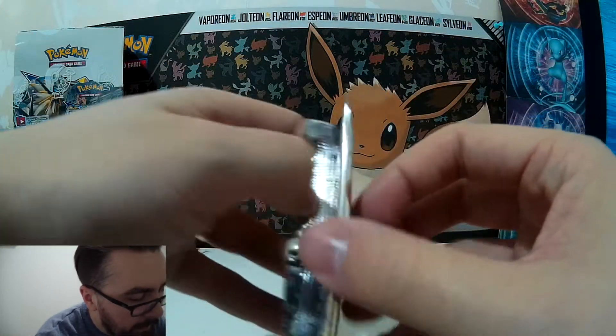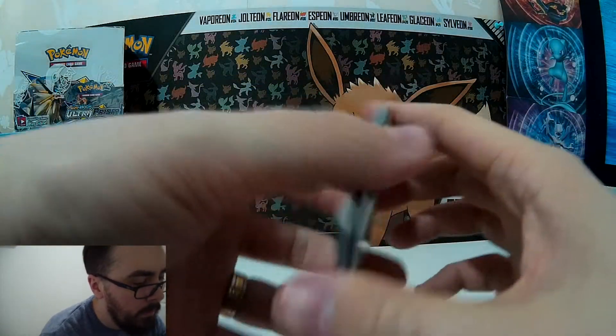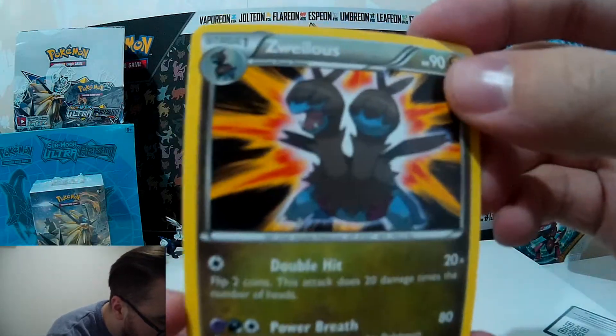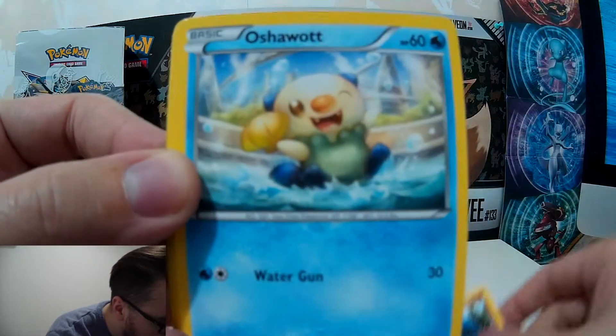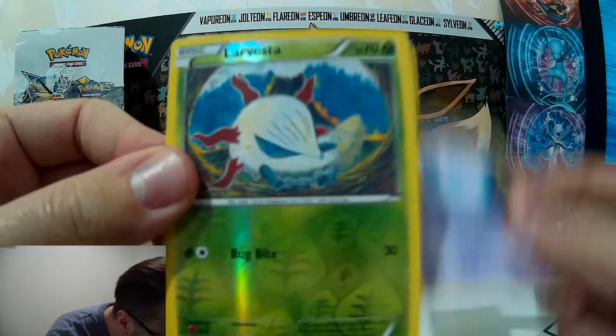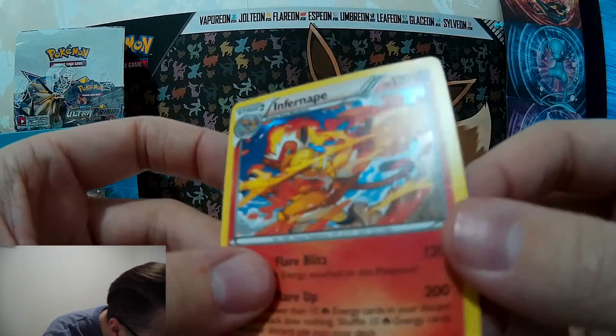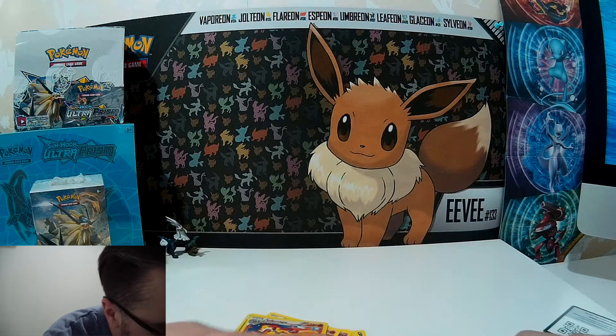So last up here, we have the Steam Siege pack. Code card. Three to the front. So we're starting off with Azumarill, Monferno, Ninja Boy, Croagunk, Oshawott, Marowak, Ponyta, little Litwick. Lavesta for the reverse, and our last card — oh yeah, an Infernape holo card! He looks great. Well, that's not too bad — two holos from four packs. Pretty happy with that.